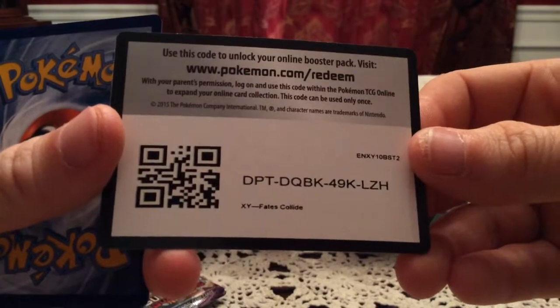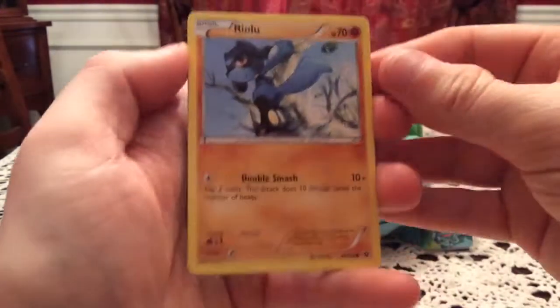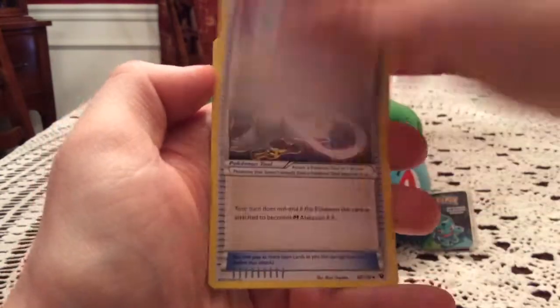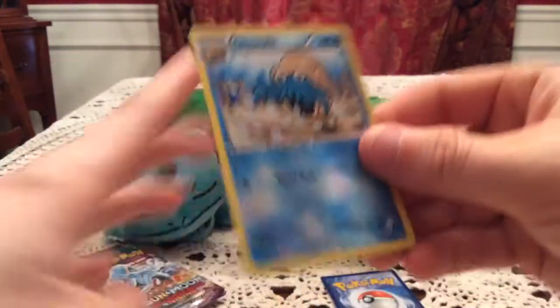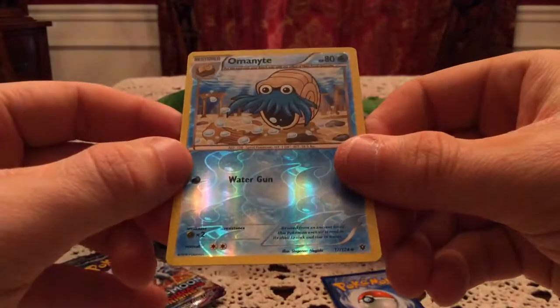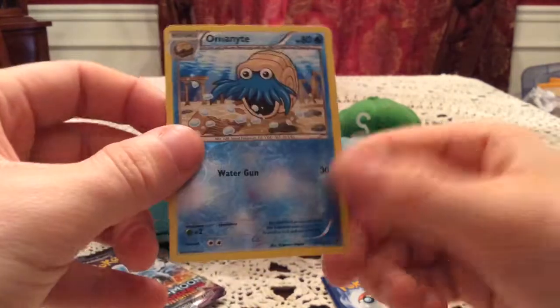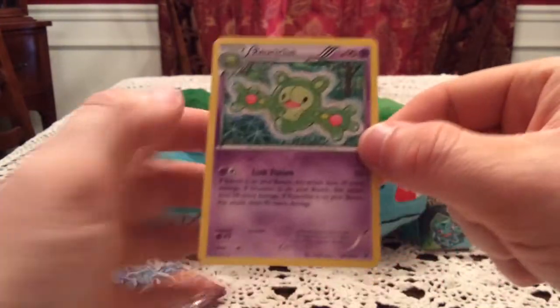We've got Fates Collide next. I'll give you guys that code as well. So we have a Riolu, Cottonee, Burmy times three, Snubbull, Bronzor, Mega Catcher, Alakazam, Spearlink, and Fossil Excavation Kit. The reverse is Altarite - that is an uncommon. Not one I need, so another duplicate. The rare is Rayquaza - it's a non-holo.